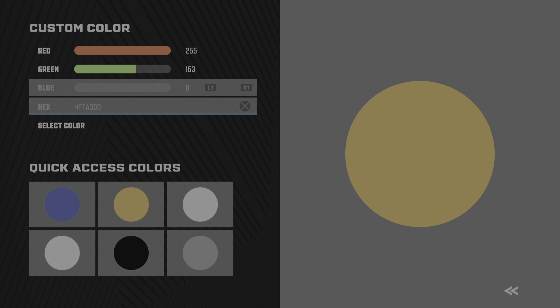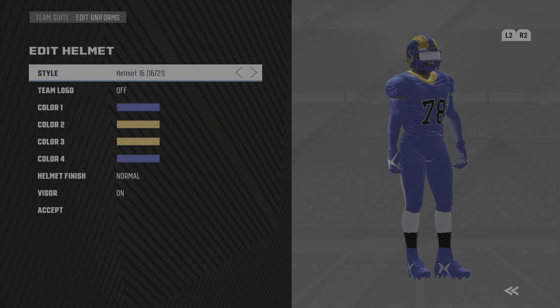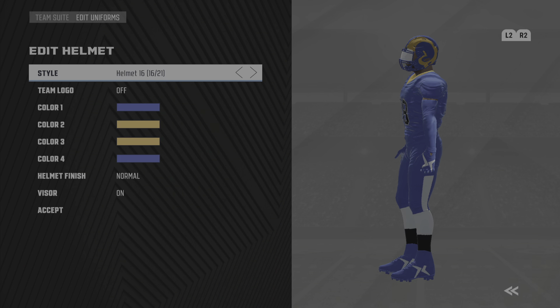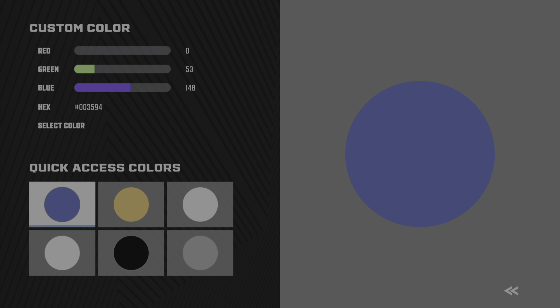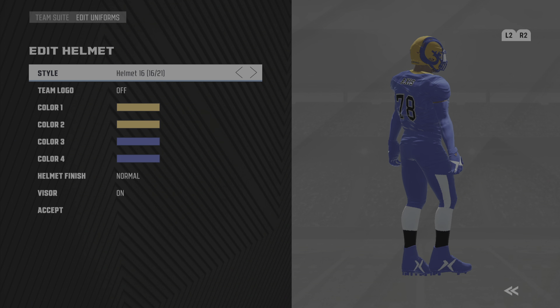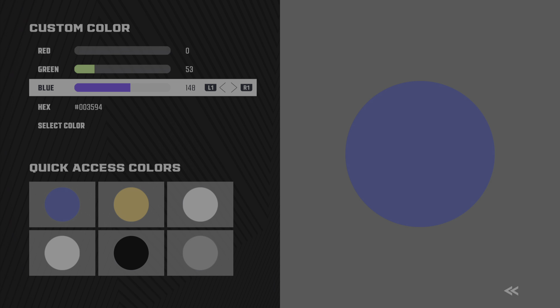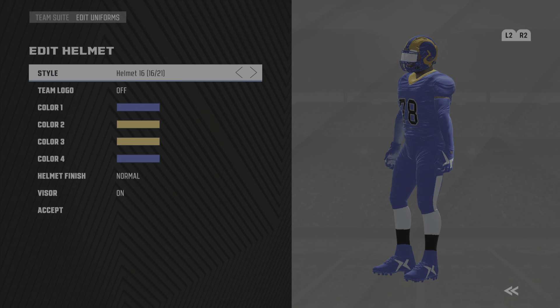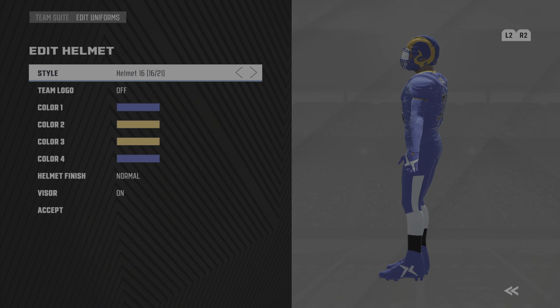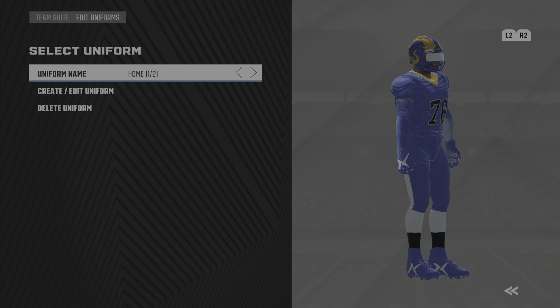So now you can properly set it up. I'm not sure that shade of blue is perfect, but you guys get what I'm saying — you can create it. You can look it up to see if that's exact, but their helmet would look something like that.